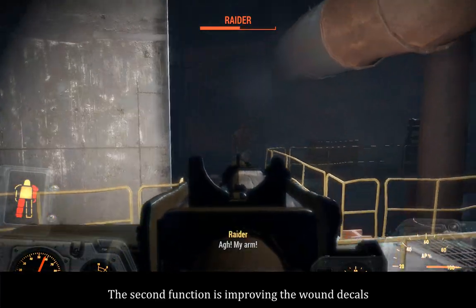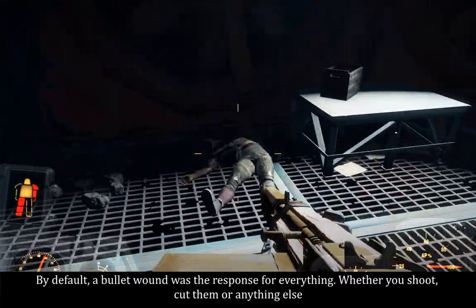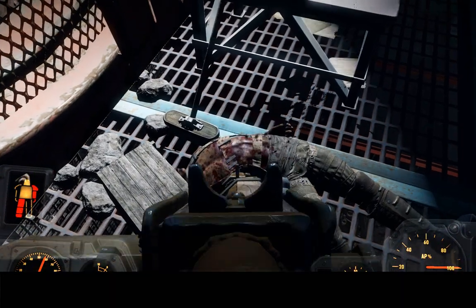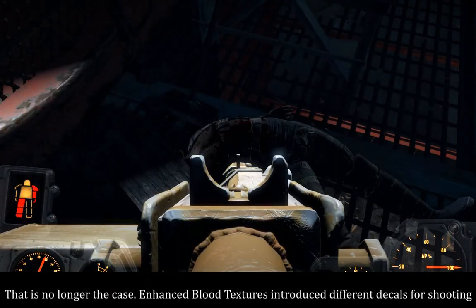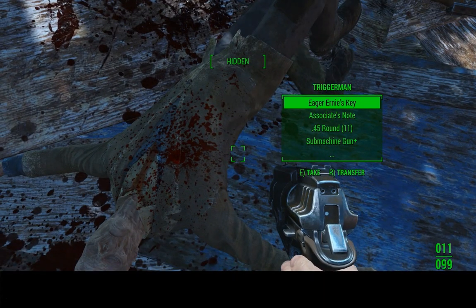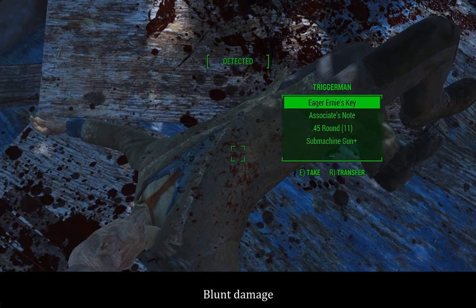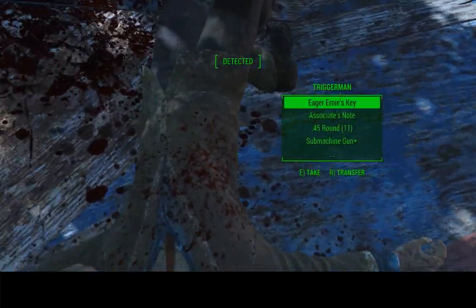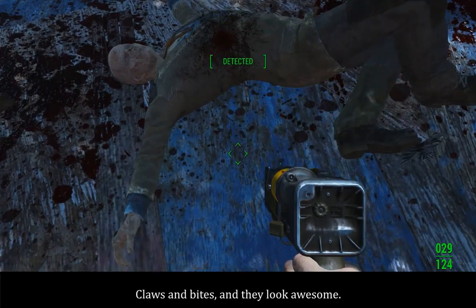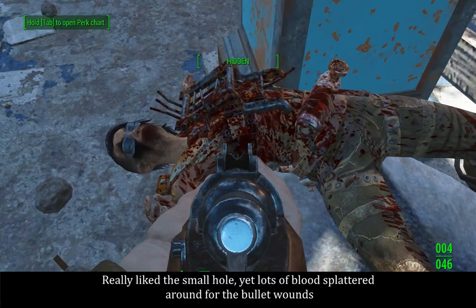The second function is improving the wound decals. By default, a bullet wound was the response for everything — whether you shoot, cut them, or anything else. That is no longer the case. Enhanced Blood Textures introduced different decals for shooting, cutting, blunt damage, energy weapons, claws and bites, and they look awesome. I really liked the small hole yet lots of blood splattered around for the bullet wounds.